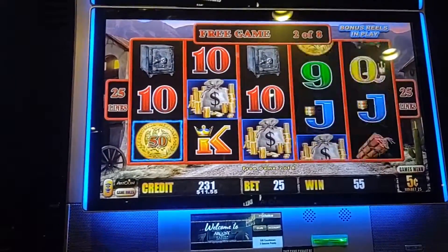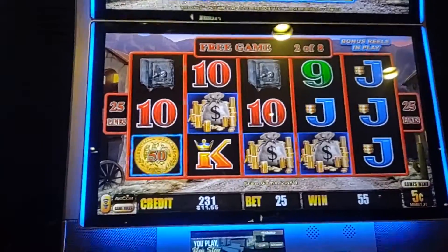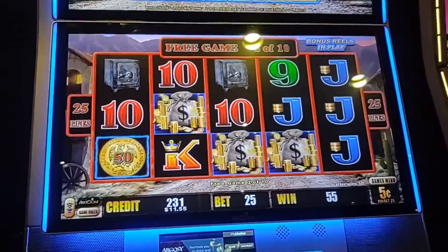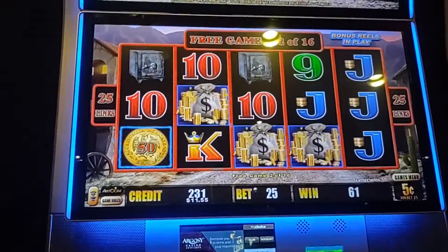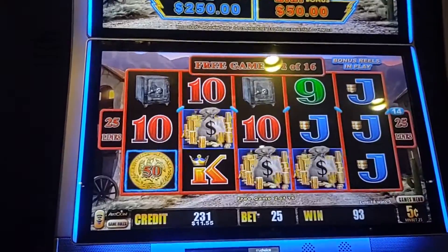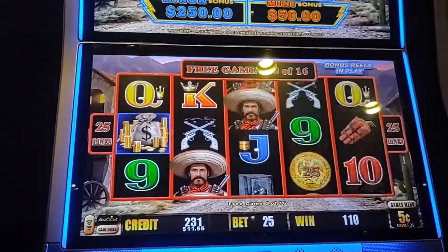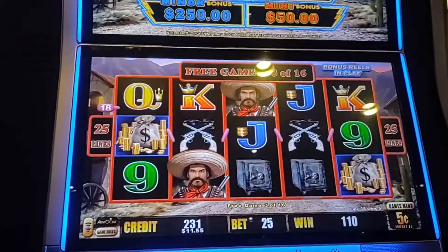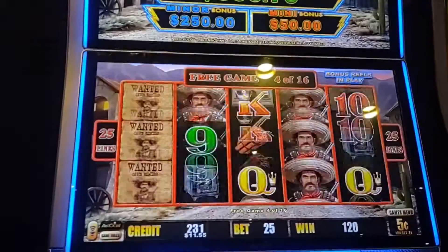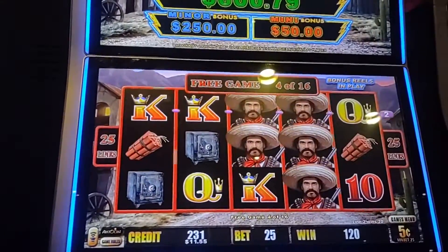And of course he is wild. We need six of those coins. Oh, and a re-trigger — we'll take that. One away from another re-trigger. We want a screen full of them doors and reveal all 15 balls. We'll take some wilds. That'll work.